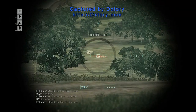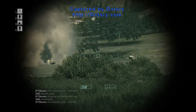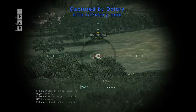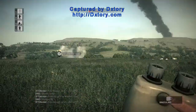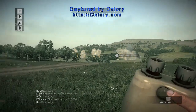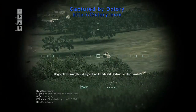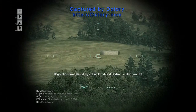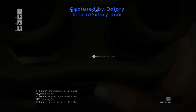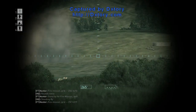Stand by for fire mission. Over. Fire mission. Grid: 2-5 Golf, X-ray 5, Yankee 2. Rounds away. Stand by for fire mission. Over. Fire mission. Grid: 2-5 Golf, X-ray 4, Yankee 0. Rounds away. Fire mission. Over. Stand by for fire mission. Over. Standing by. Fire mission. Grid: 2-5 Fox-trot, X-ray 3, Yankee 9. Rounds away.